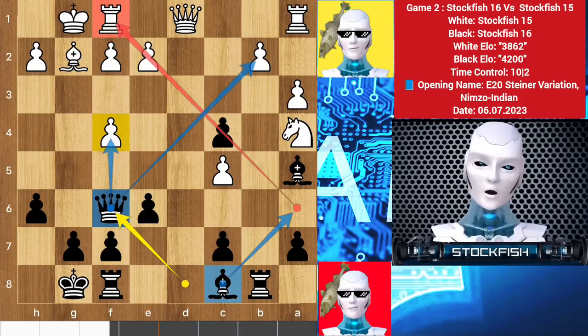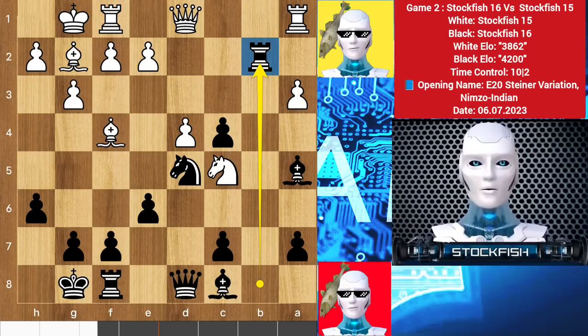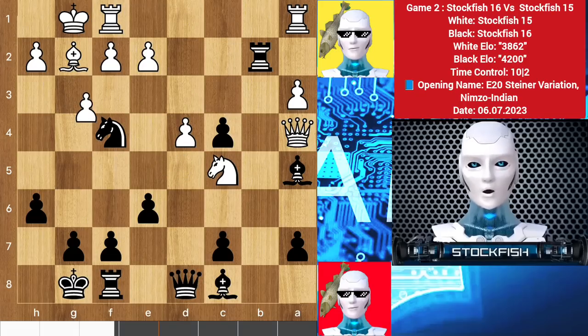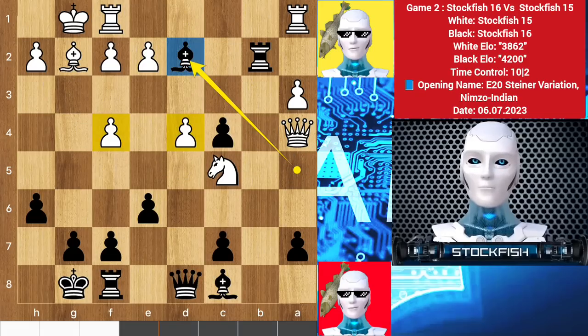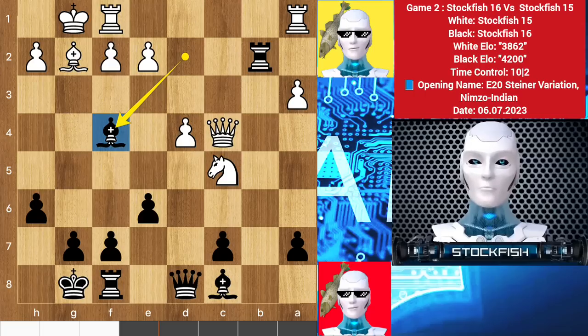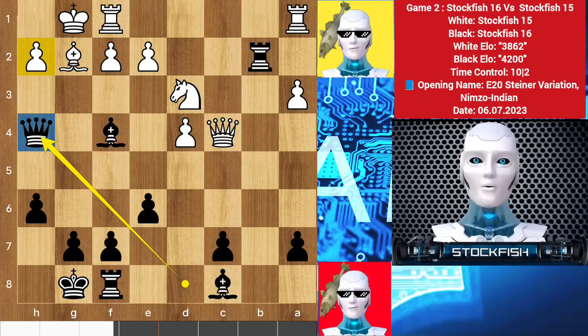Bishop a6 is also playable here to get the important diagonal. Back to the position — we have knight takes c5, rook takes b2, queen goes to a4 to target the innocent baby elephant. So it's time to make the right move in the right square with the right piece: knight takes bishop, pawn takes, bishop d2 targeting the pawn. After takes, we have bishop takes f4, knight d3 to fork the pieces, which is why I played queen h4 to target the right square.